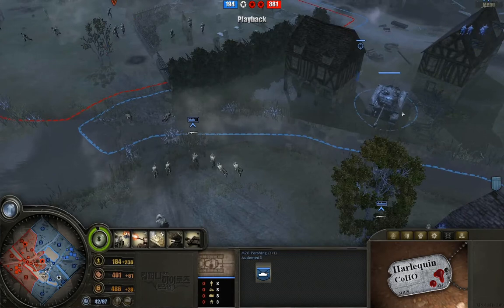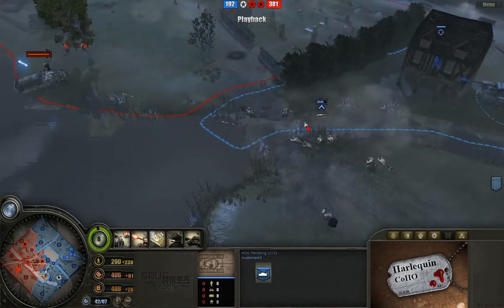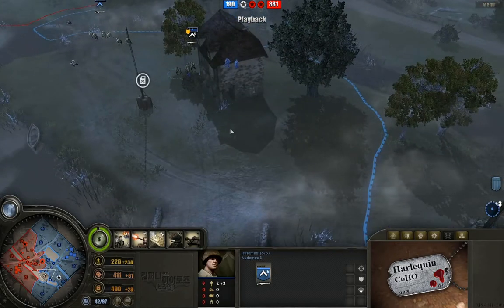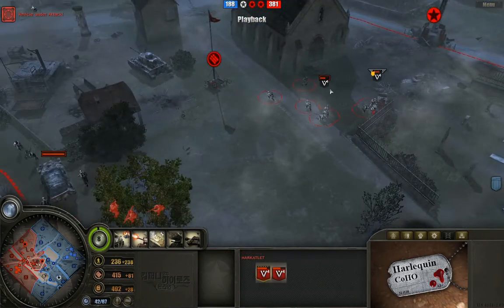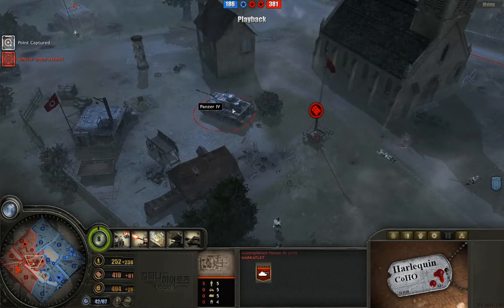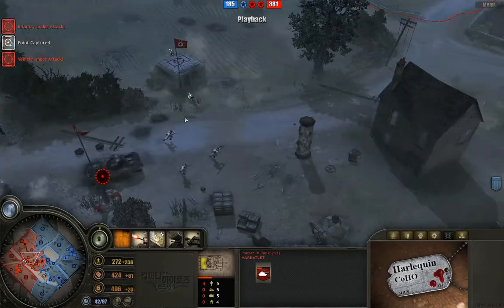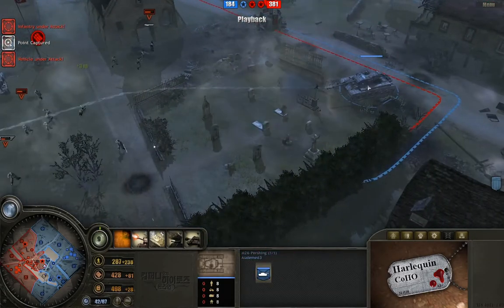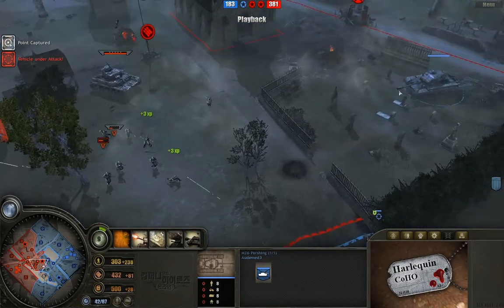The Pershing doesn't want to go out by himself because he'd be exposed, and he can't quite drive across the water, so he's just rotating awkwardly at the moment. You can't always ask for perfect positioning of all units in war. Marcatlet has a really nice strong position here, and this is the wounded panzer from before — the Pershing is going to move out into the exposed area.